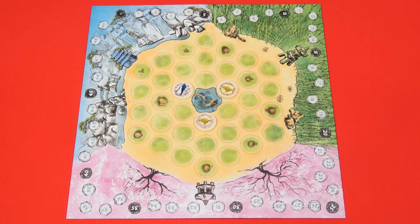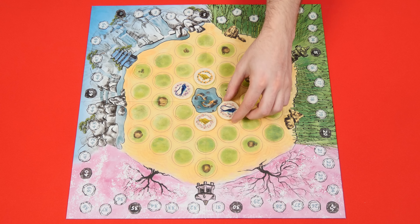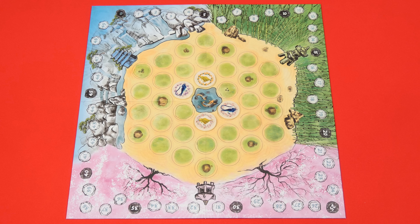In a four player game, you'll be playing on teams, with teammates sitting directly across the table from each other, and after the starting tiles you'd normally place, put the other two on the opposite sides of the center so that your board looks like this.